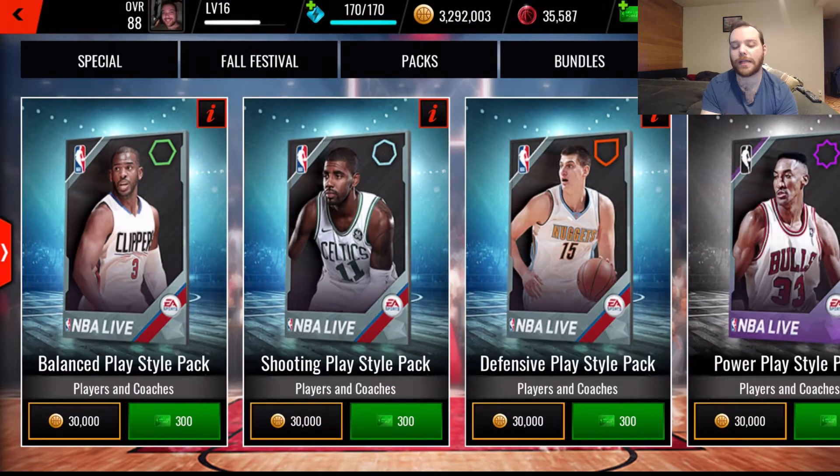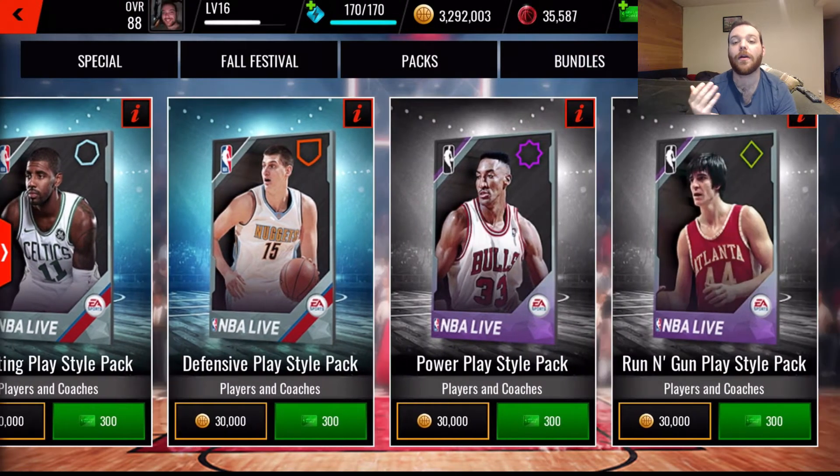Lastly, there are play style packs. These are used to build out your NBA and classic lineups. If you are looking for specific players from specific lineups, this is the way to get them. They are available for coins or cash.